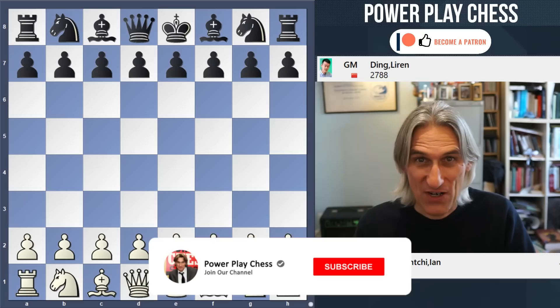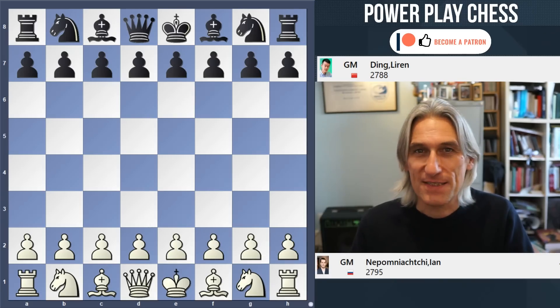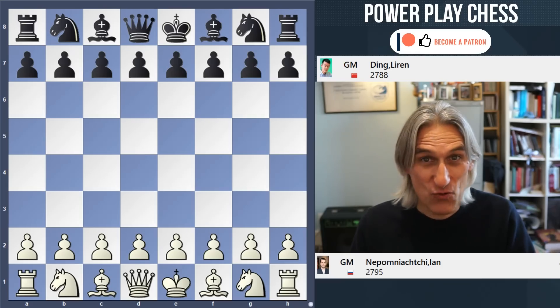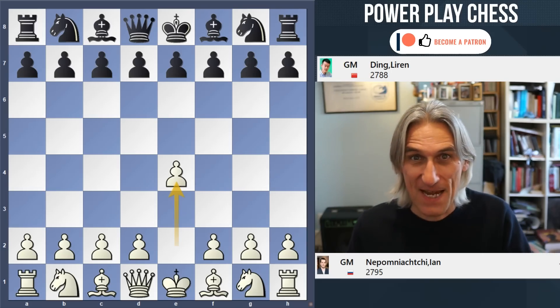Here is Game 5 of the World Chess Championship Final between Nepomniachtchi playing white against Ding Liren playing black. We've had a lot of drama so far, honours are even to all, but there was more drama to come in this game.